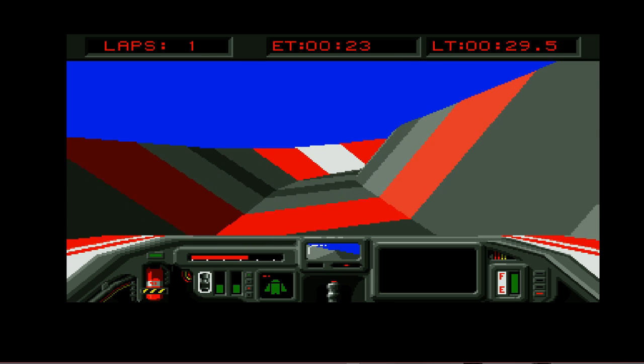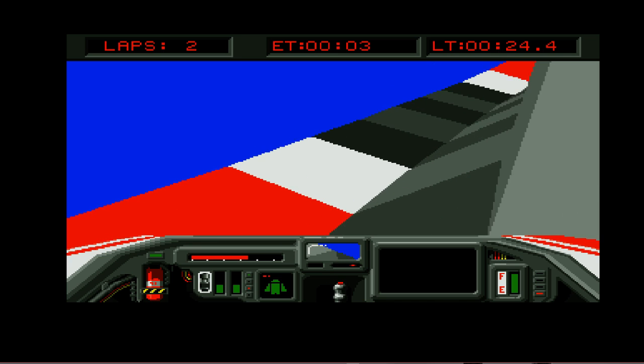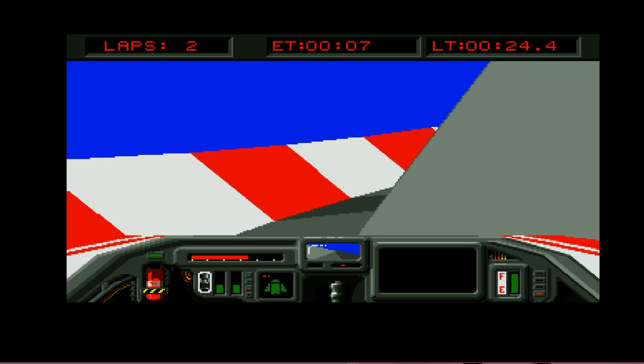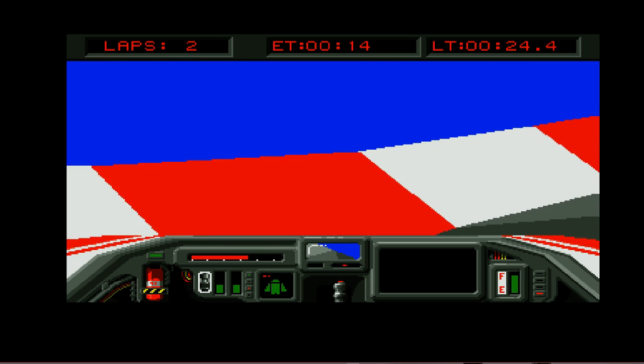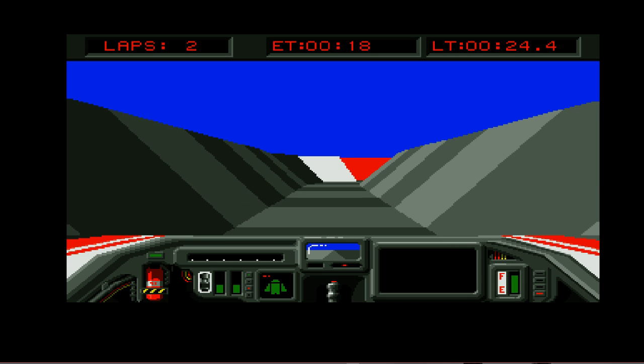I'm not sure what that green flashing is — I think it's probably the pit lane. We've got a little rear view mirror in the middle and a damage indicator, and I think possibly fuel as well. In the 50-lap races you'd need to refuel several times — I don't think I'd ever do that.